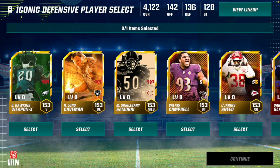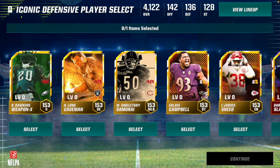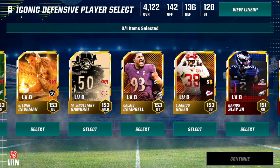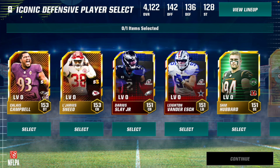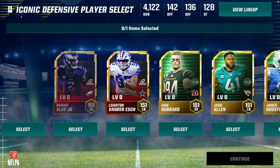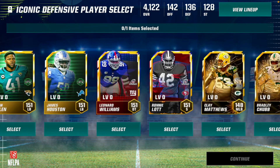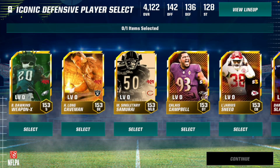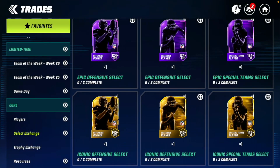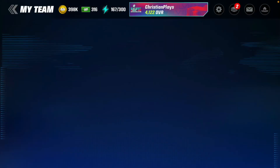Here are the players: there's a 153 Legeris — that's the only corner unfortunately, but he will do. There's also Weapon X, Brian Dawkins, Howie Long, Mike Singletary, Calais Campbell, and also a Dairy Slave, but I don't really want Tim McLoin's son so I'm not interested in him. There are a lot of 151s but not many 153s. We're going with 153 Legeris from the Season 5 promo, Super Bowl champion.